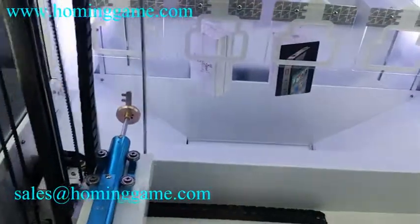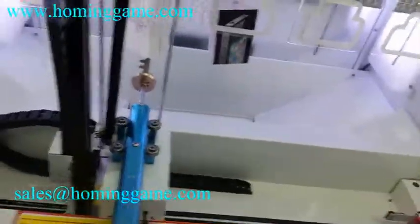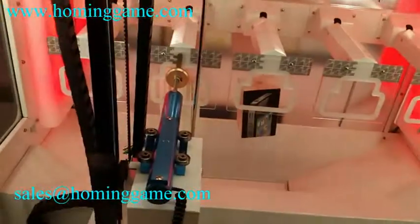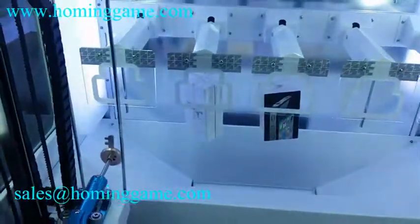Let us show you again. Control the joystick to let the key go the left or the right direction. And then press the UP button. The key will go up. Then loosen — the key will go through the hole to try to target the price, to unlock the price, to get the price.